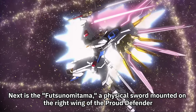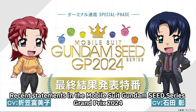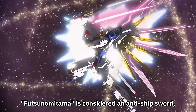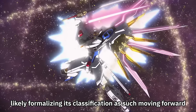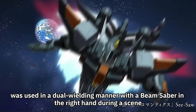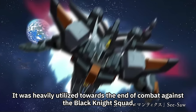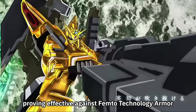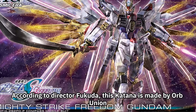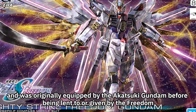Next is the Futsunamitama, a physical sword mounted on the right wing of the Proud Defender. Recent statements in the Mobile Suit Gundam Seed Series Grand Prix 2024 final results announcement indicated that Futsunamitama is considered an anti-ship sword. This weapon, resembling a Japanese katana, was used in a dual-wielding manner with a beam saber in the right hand during a scene. It was heavily utilized towards the end of combat against the Black Knight Squad, proving effective against femdo technology armor. It is assumed to have been developed as a countermeasure against the proliferation of anti-beam armor technology. According to Director Fukuda, this katana is made by Orb Union and was originally equipped by the Akatsuki Gundam.